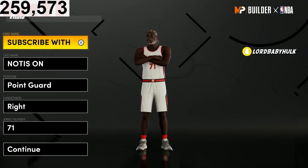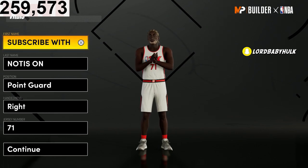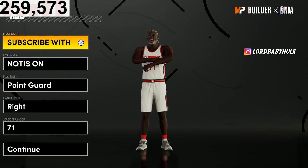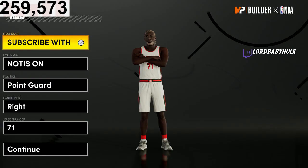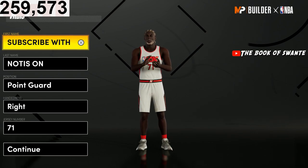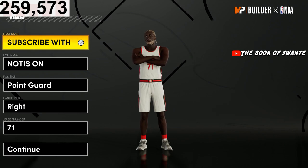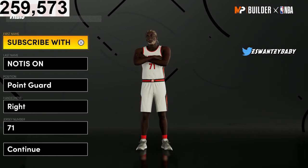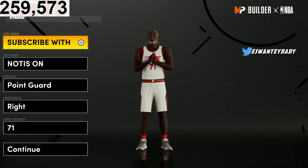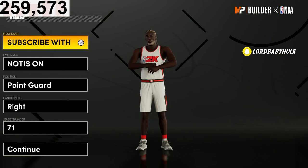Do not skip any parts of this video. I broke it down to a science — I've cracked the matrix on lockdowns. You just don't have to make a power forward. With lockdowns it's better to go PG through small forward because you get the highest speeds. This build is going to have the highest speed possible while being a comp meta lockdown and still having all the badges.